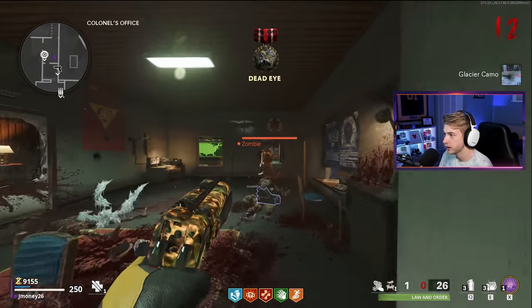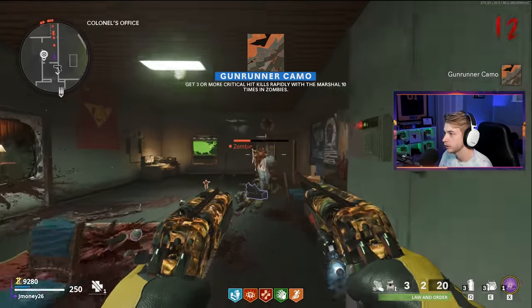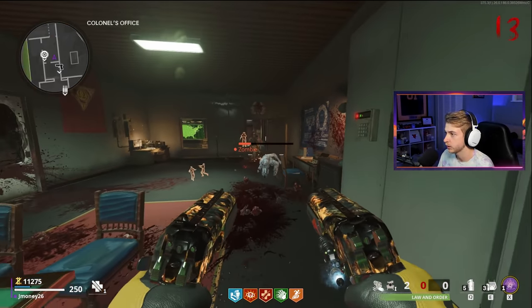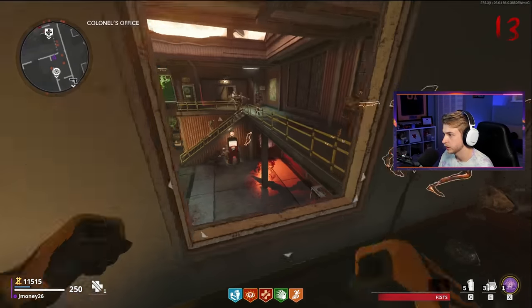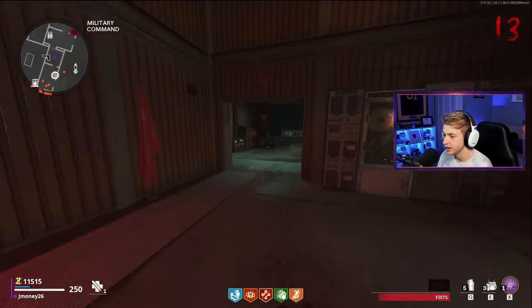There's our Glacier camo - we're at 250 now. And the Gunrunner camo. I only have two bullets. There's one, there's two. I'm leaving. It's going to suck if I have to keep buying ammo. I definitely need Mule Kick - Mule Kick will help out a lot.